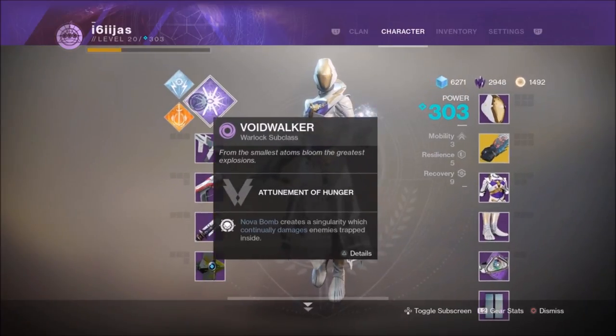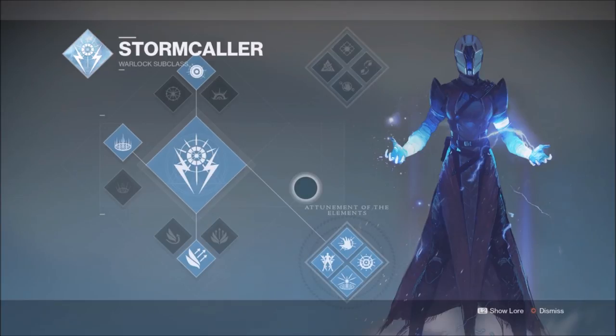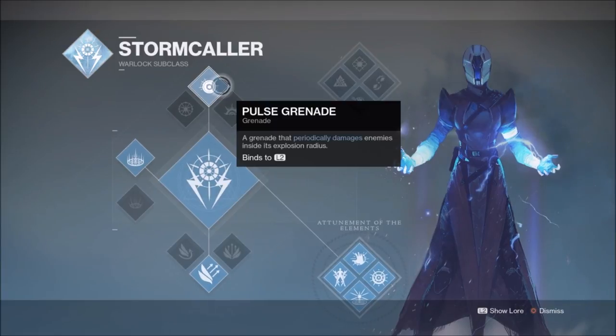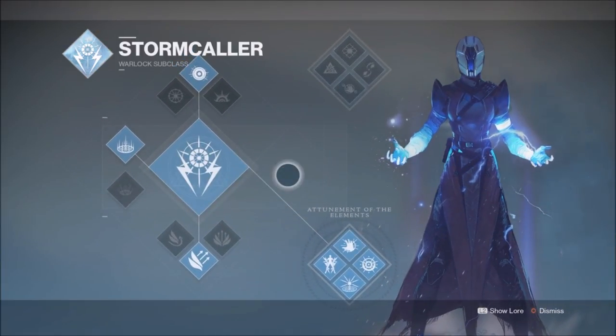Thinking about subclasses, the Karnstein's are completely neutral, so we need to consider all three options. The Karnstein's work with a Warlock's neutral game — its abilities — and requires many melee attacks to get the most out of the exotic perk. As far as neutral games go, the Stormcaller is excellent with its pulse grenades and Rising Storm melee attacks. The configuration I would recommend for a Stormcaller would be the attunement of the elements.